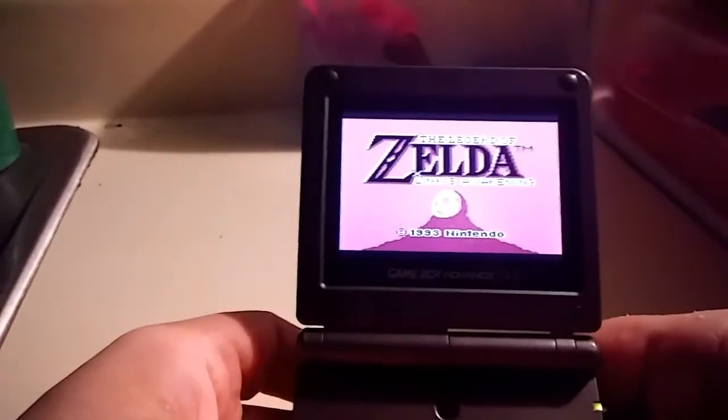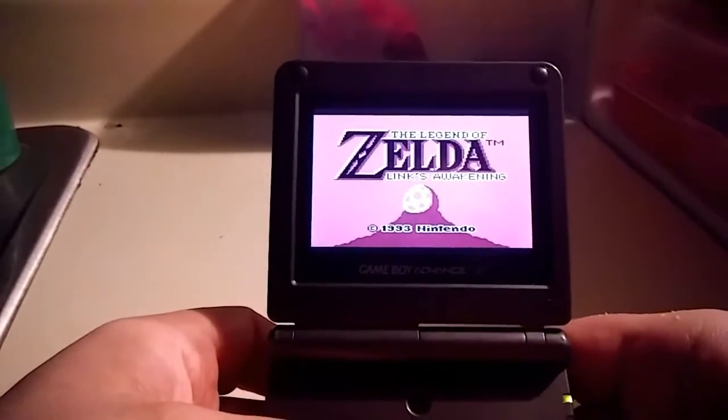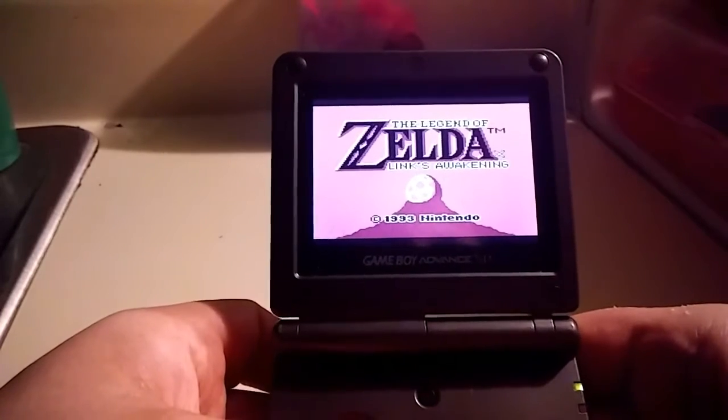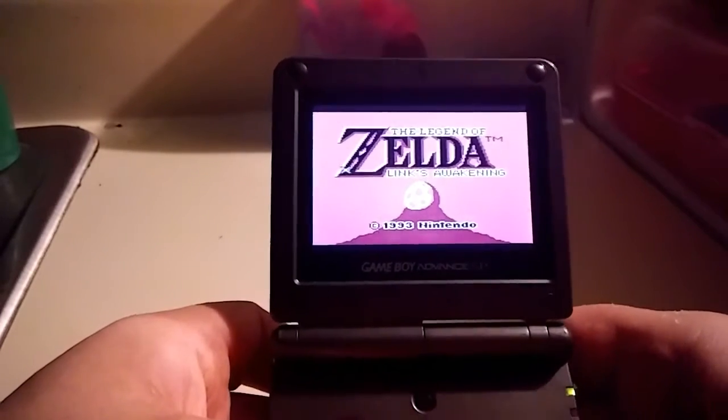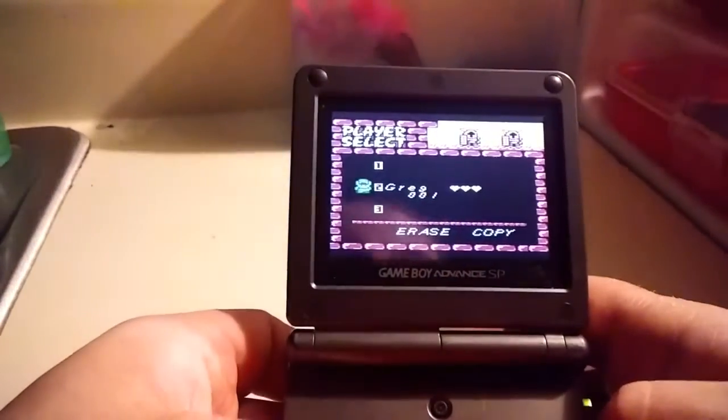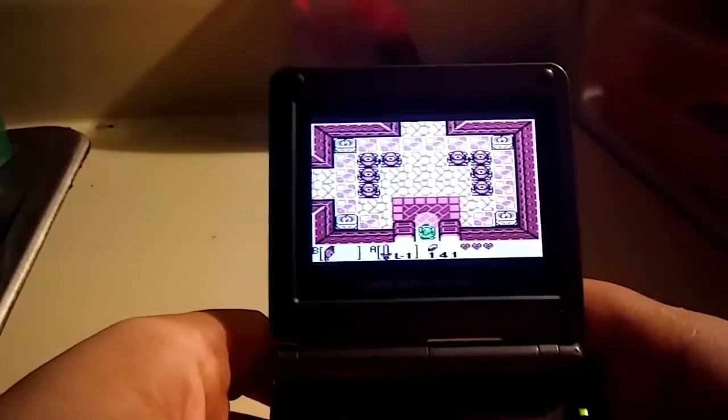Hey guys, welcome back to So Far Gaming — hope y'all are having a good holiday season. This episode is going to be a little different than normal. I'm going to show some glitches I found in Zelda: Link's Awakening. I recently got this game for the Game Boy and I'm playing on the SP.